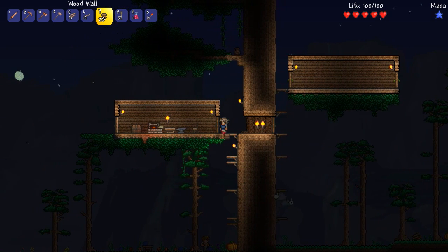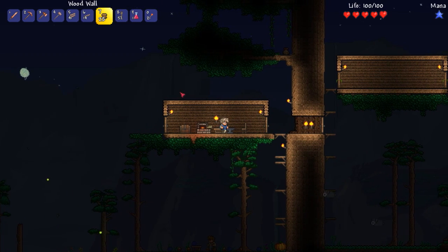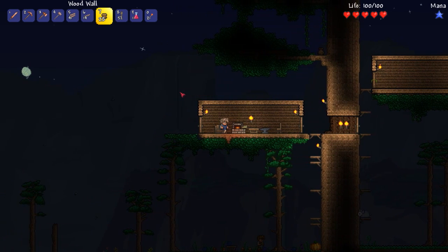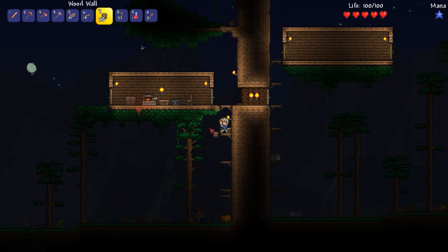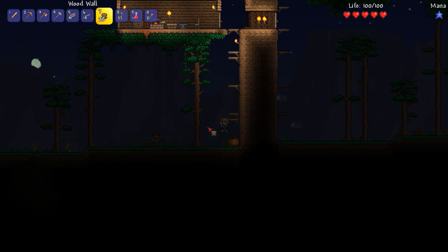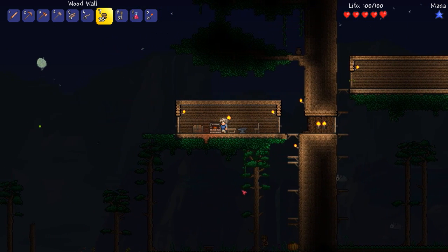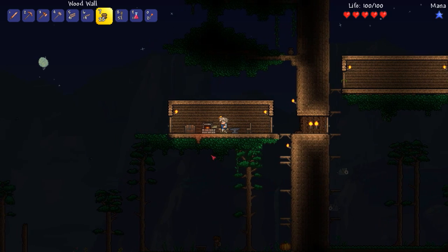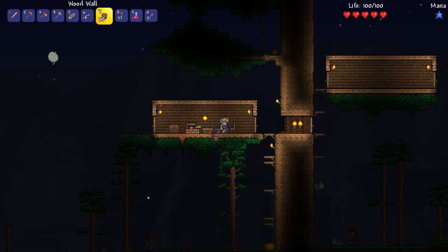I need to fix these platforms — I built them just to get up there, but you get the general idea of what we're doing. I'm gonna leave it here — oh look at that money! Going to get some cash, thank you to the guide. He's basically like a monster farm — amazing! You're welcome to come up here if you want, I've got a house all set up. Maybe I'll build one on the ground floor for him if he doesn't want to come up.